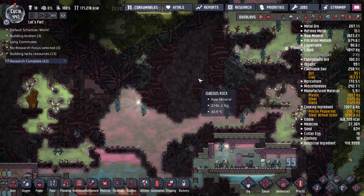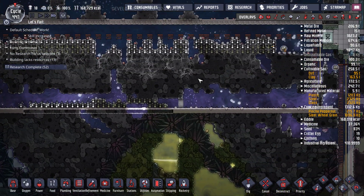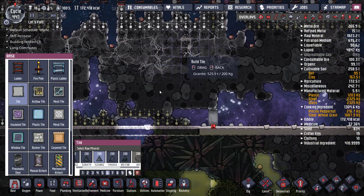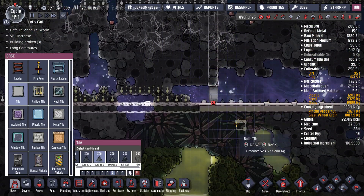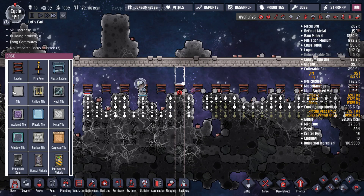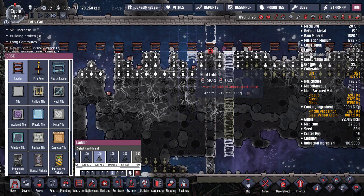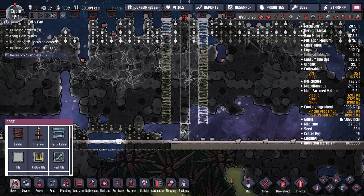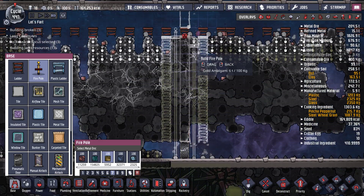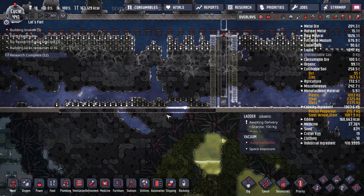I think the only people working inside the base are the ranchers, especially with the no farming thing. So we're going to make this auto. I'm probably just going to build a big old wall here. It'll build ladders down here, and maybe some fire poles too, just to speed people up when they need to be. Because we have a ton of metal, it's not that bad to use a little bit of that. I'd probably use plastic ladders too if we really wanted to be fancy.